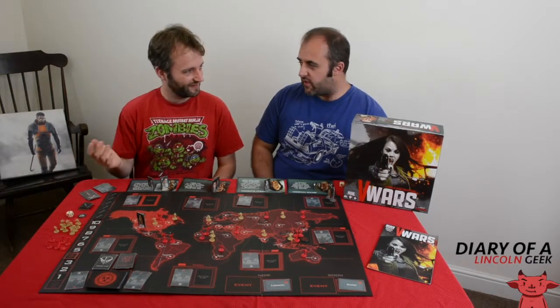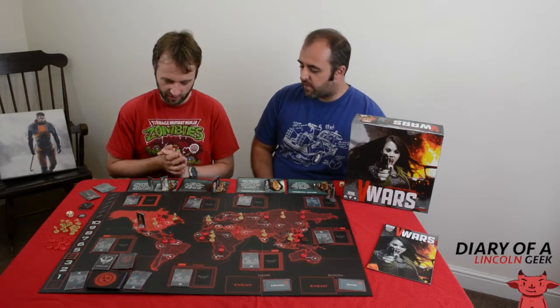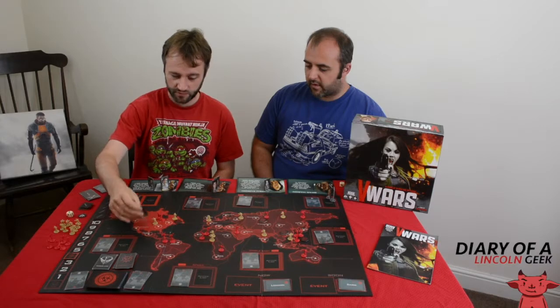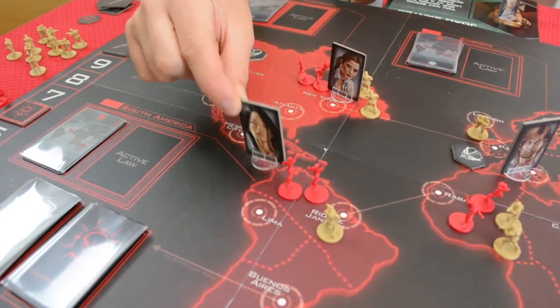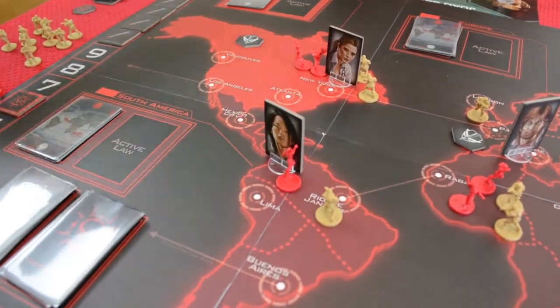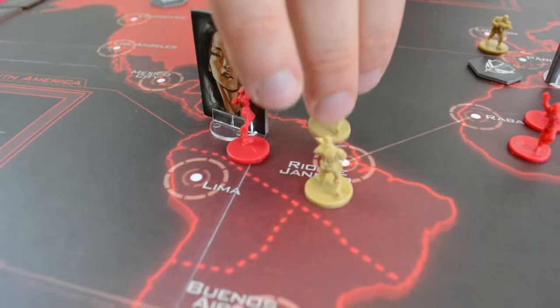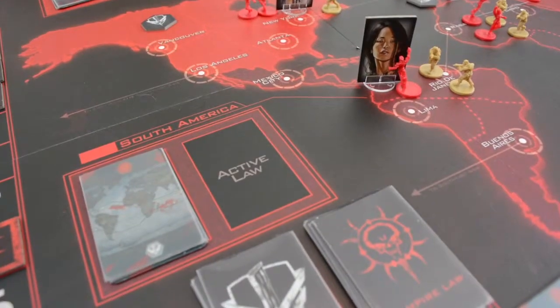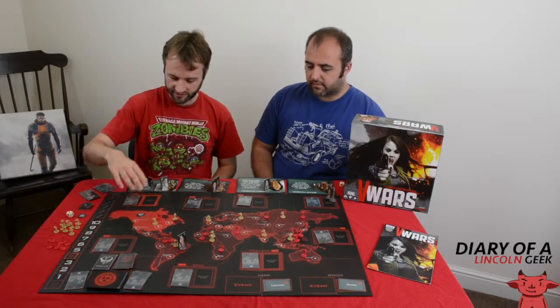You can do as many actions as you want depending on what faction you are. Assuming you're a human, you move around as an action, you can kill a vampire troop as an action, you can drop one of your own faction's troops as an action, or you can place cards in each of the relevant decks. These decks are the main way you kind of win or lose the game.